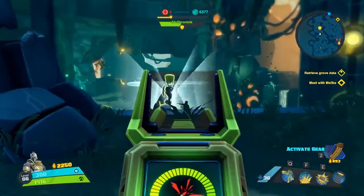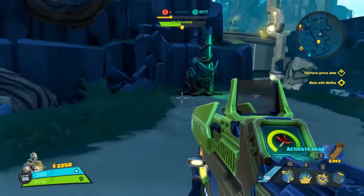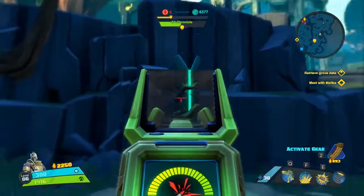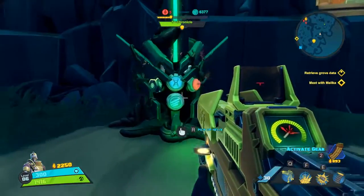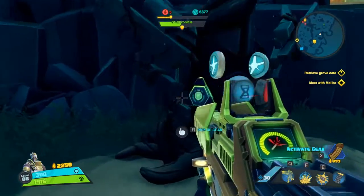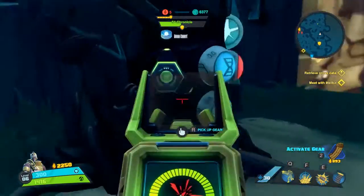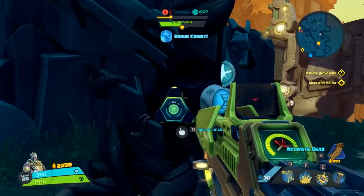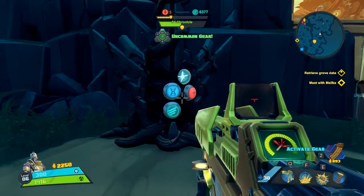Today we are on the map The Archive and the first location I'm going to show you is a chest. Just play through the very start of the level directing the sentry bot thing down, and in that little area where he goes to rest, just before you go and meet with Melka, you will see there is a crate here to open.